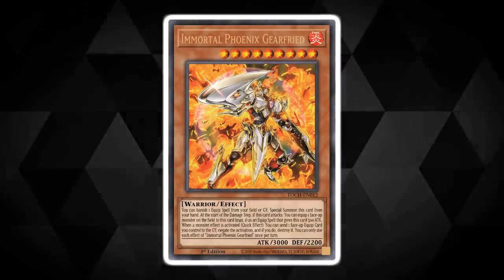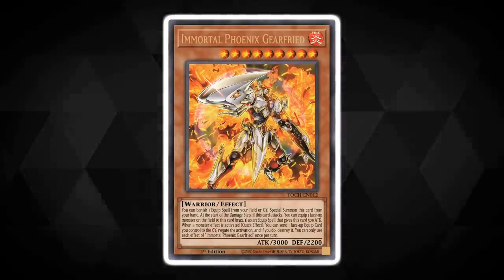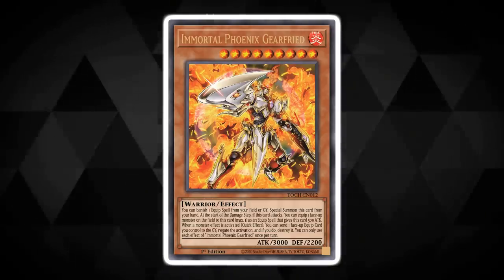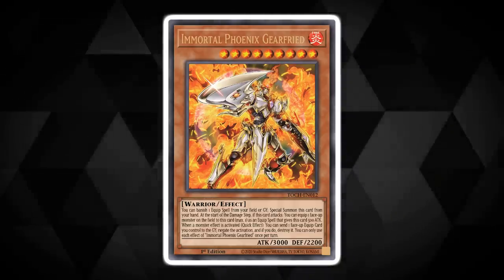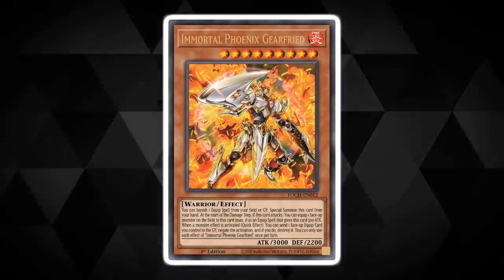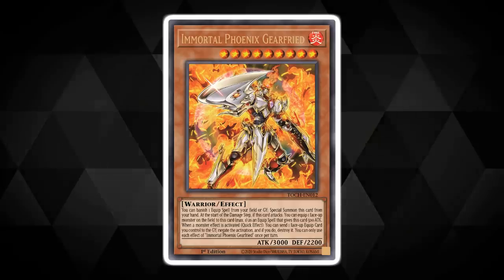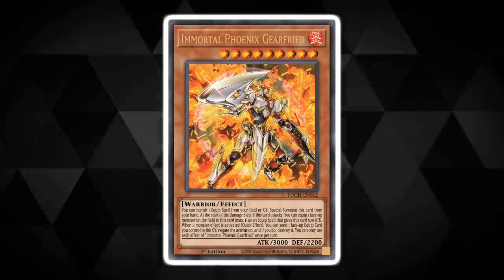Before we get started, can we just take a moment to appreciate this insane artwork? Immortal Phoenix Gear Freed boasts an impressive 3000 attack and 2200 defense, but it's by no means just a big boy with an even bigger weapon. Seriously though, that's a huge sword — but he also has some absolutely sick effects too.